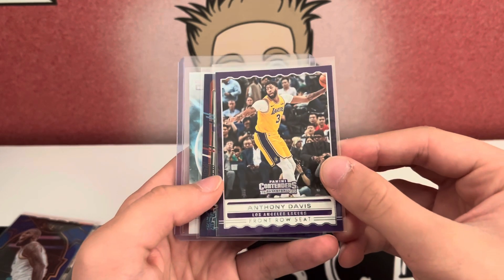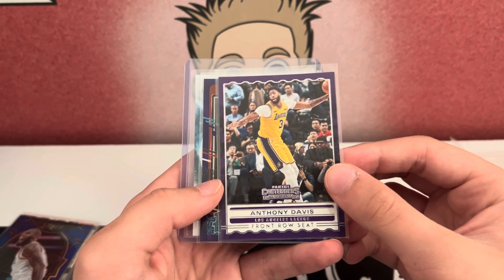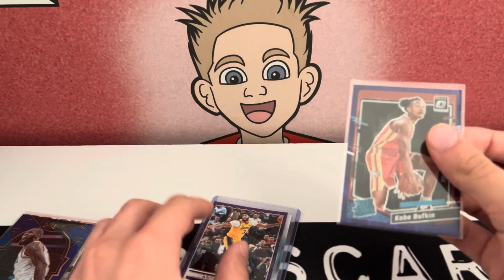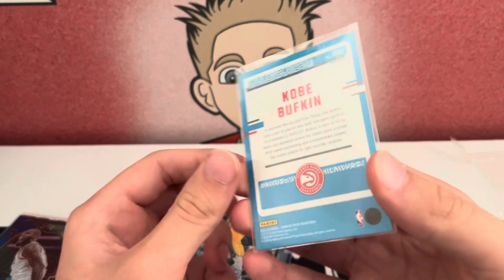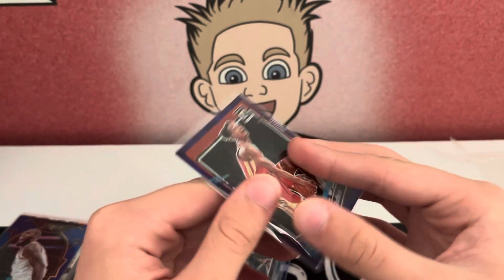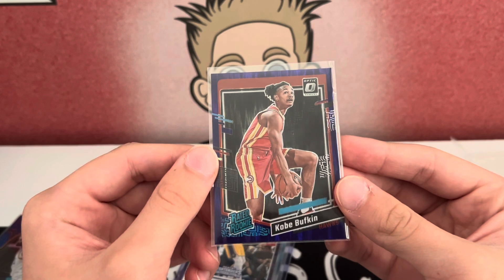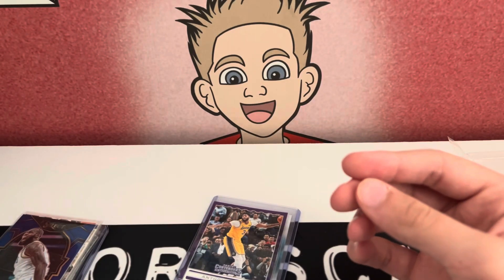Got Front Row Seats AD — pretty cool pick. Let's look at that AD. Kobe Bufkin Purple Shock Rated Rookie — that's pretty sweet. I think these are from the Walmart Mega Boxes. Not bad at all, he's a solid rookie from last year.